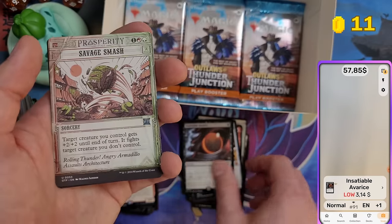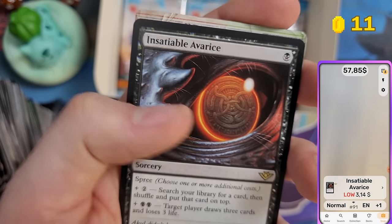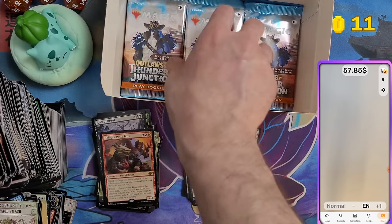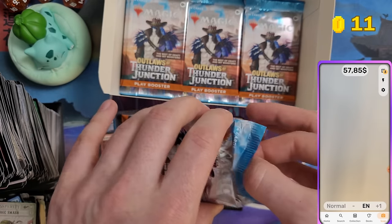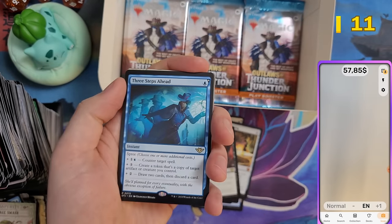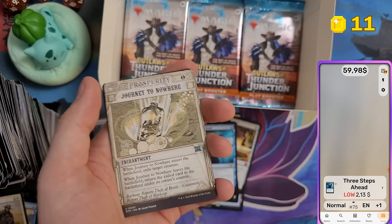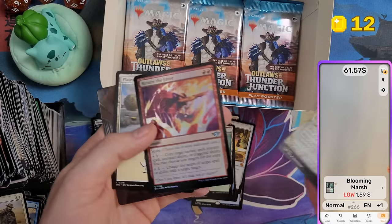Sageable Eris — three bucks. Some strange creature with a coin eye. Blooming Marsh — $2, and dollar 15 for another card. Nothing else. Still not halfway to our target value.